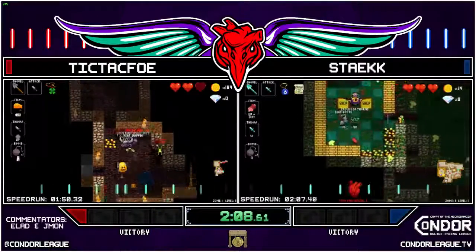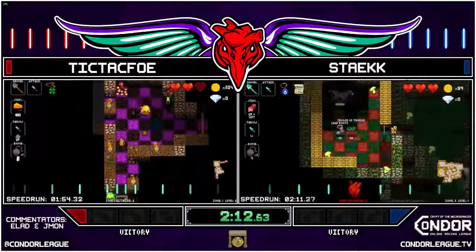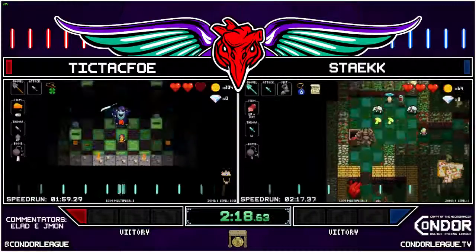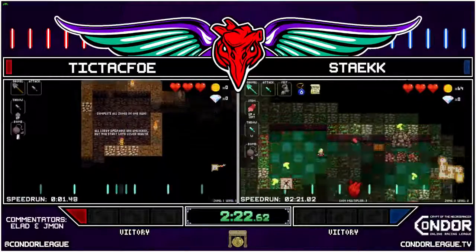All of these weapons are really nice to get early. Of course, the lead boots are great for zone three and for the crown of thorns — which looks like he's gonna skip because he does have some delicious ham. Oh, Tic Tac Foe bombing himself!